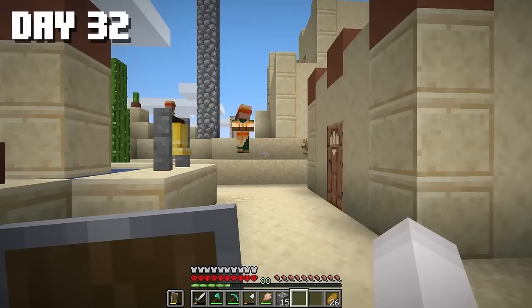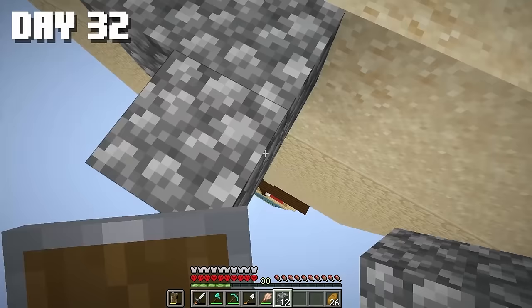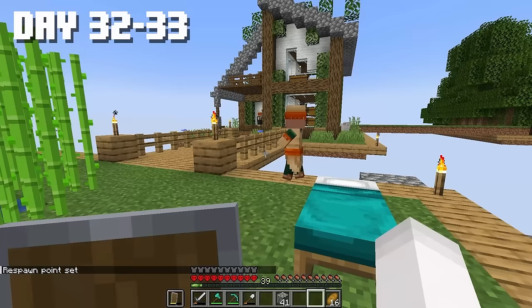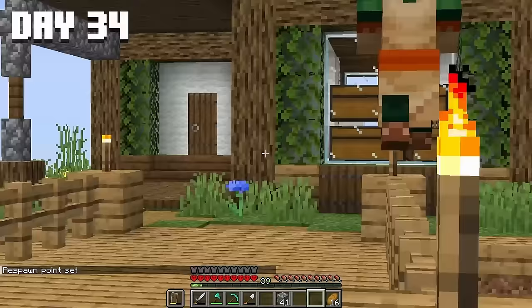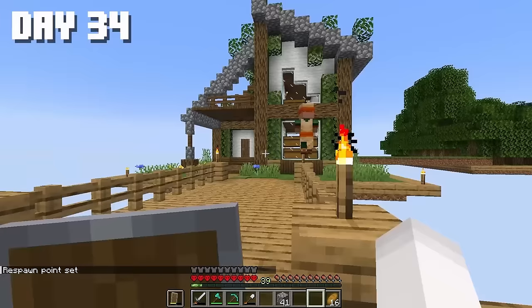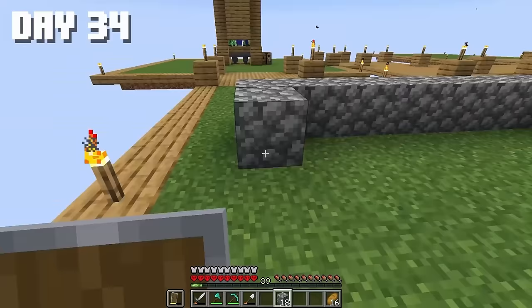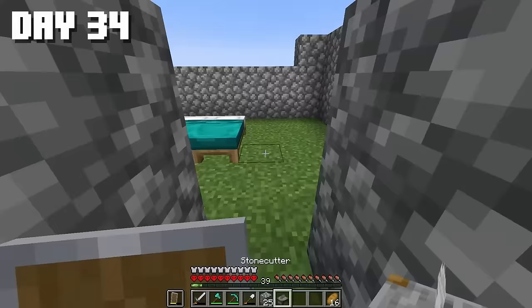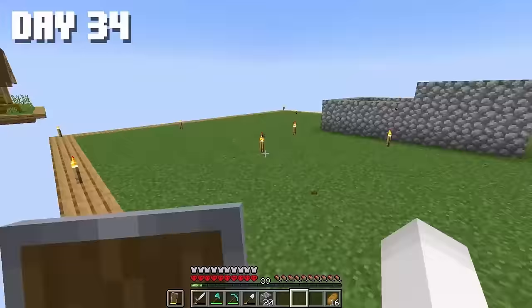As always, we'll build a safe path upward and start moving the villagers up. One by one. We're up, but they seem to like my house. No no no, guys — yours will be here. Come on guys, let's head into your shed — I mean house. The homes are here. Now let's make the villager farm.